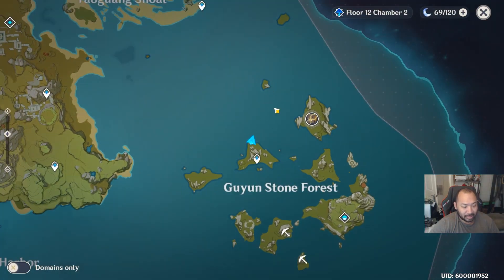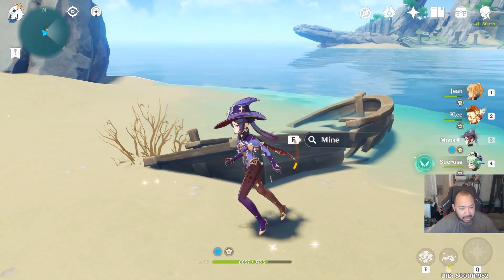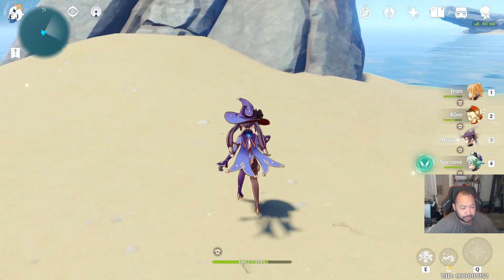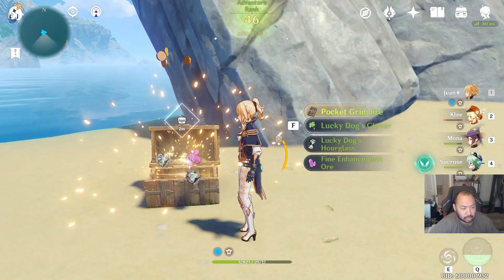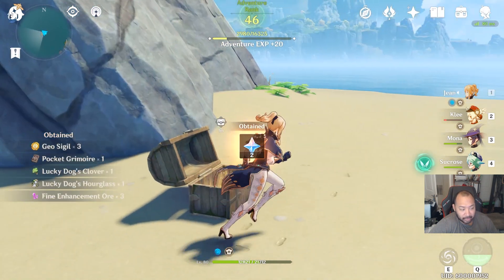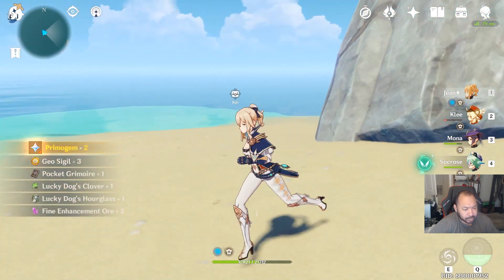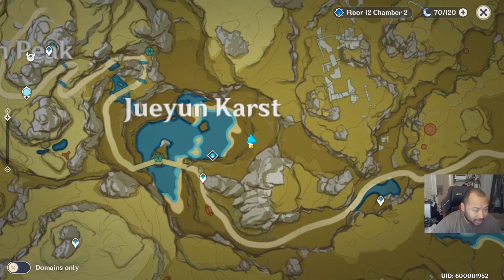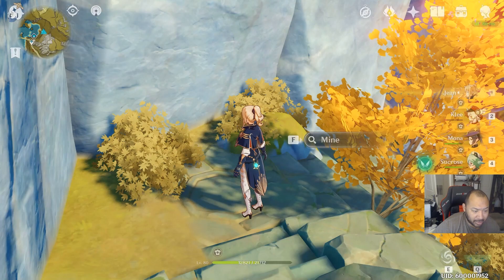This next one I know you guys found — it's on this little island north of Guyun Stone Forest. When you get on the island there are a couple of mineables: one on the boat and one over here that actually has a chest. Two of the mineables will be chests, the other two will just spawn enemies.